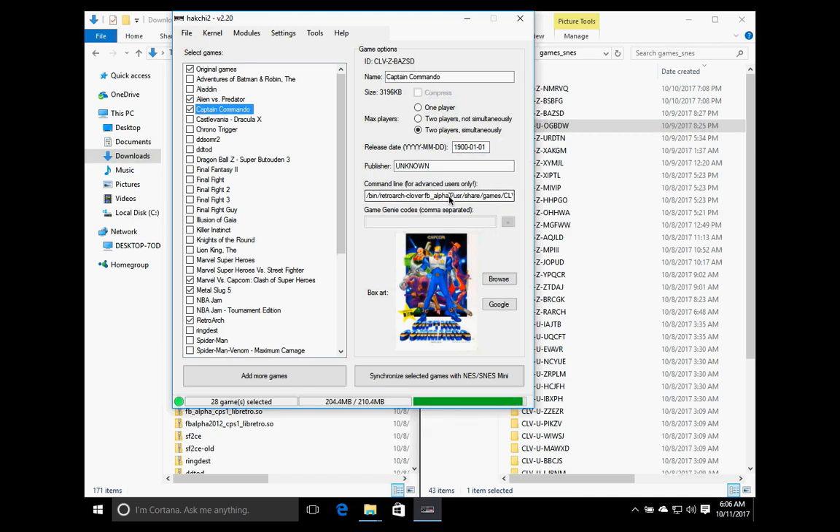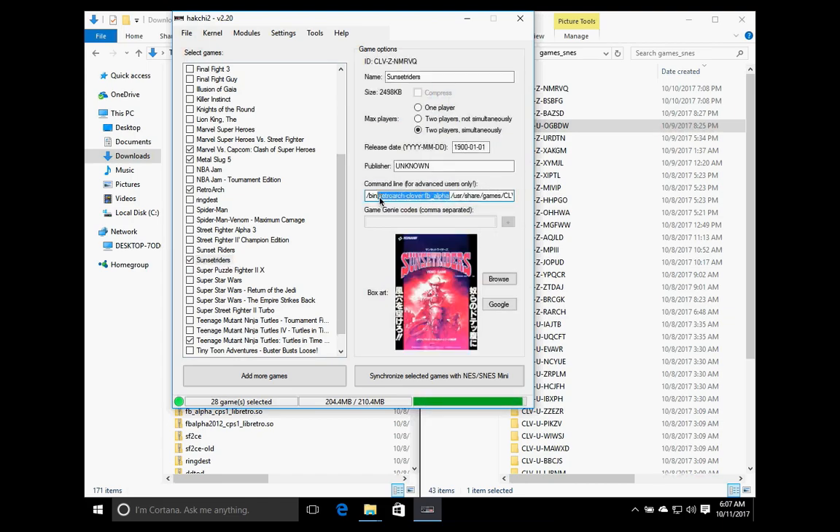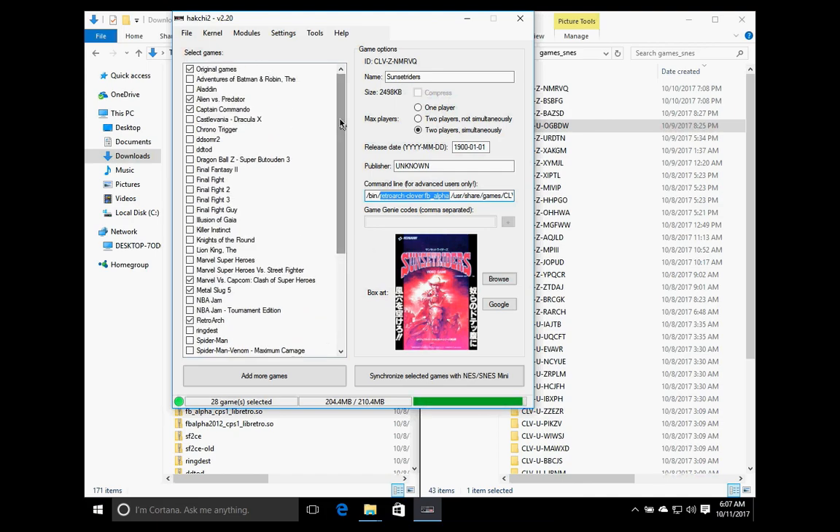The difference between this and your SNES games that you have uploaded is the command line argument. When you first upload this it's going to show the command line as bin/zip. What you're going to do is type out: retroarch-clover space fb_alpha. This will work for all CPS1 games as well as Konami games. You add the game into HackG2, then you change the command line to retroarch-clover space fb_alpha.